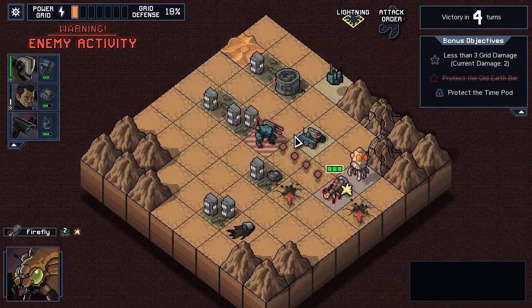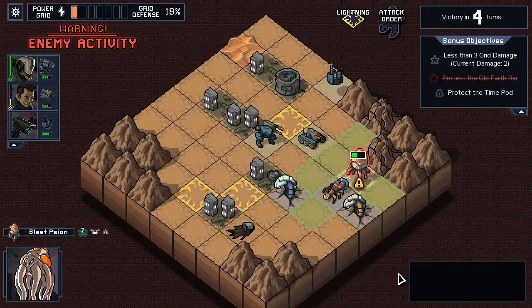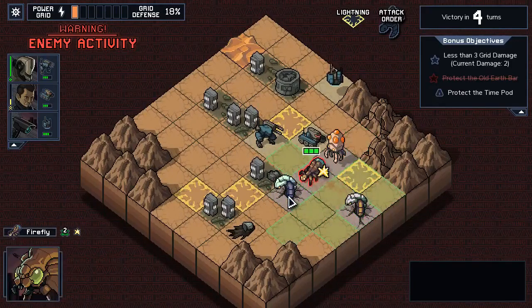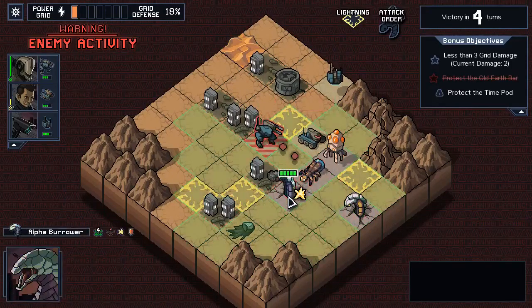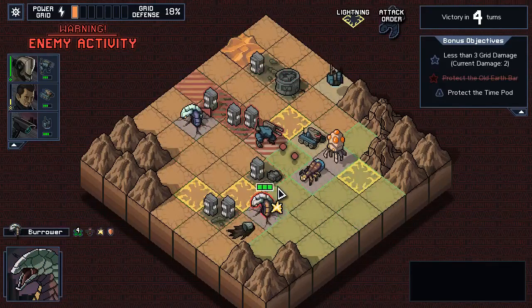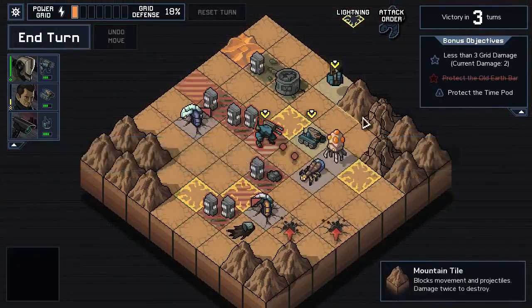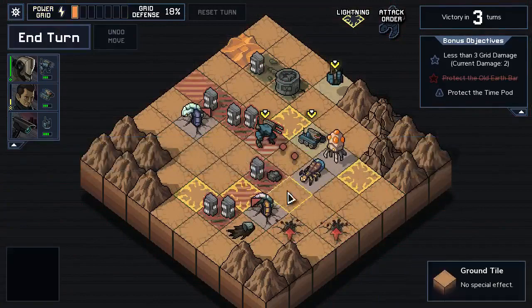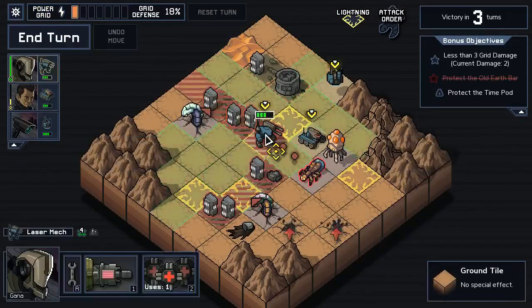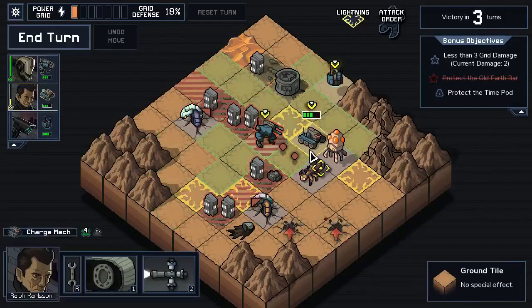Our science mech is gonna get zapped here. Oh no, we lost the bar! And I can't reset the turn either. That's my responsibility. Oh well, I'm sure somebody saw that coming. There's a lot of these guys here — this is what we call problematic — and we're only on one power right now, so if we take any grid damage here our run is done. I think our run just might be done.